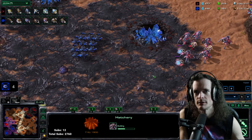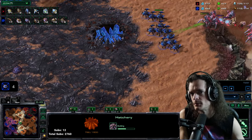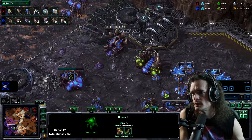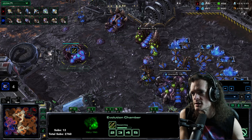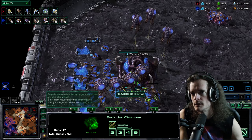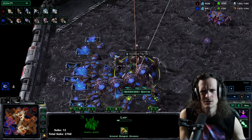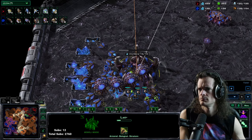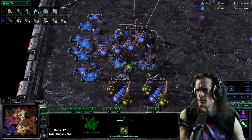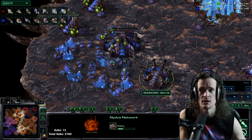Sentry Stalker Adept out on the map, managing the creep a little bit but overall choosing to fall back. Roach speed is done, plus one range is most of the way done, fourth base is halfway done — four drones fell to those Oracles. Hive is on the way but then cancelled. He's making Swarm Hosts. Something made him decide to switch to Swarm Host Nidus.